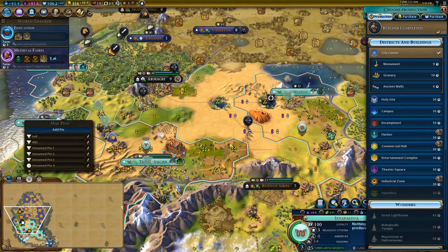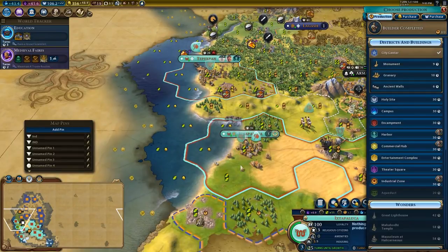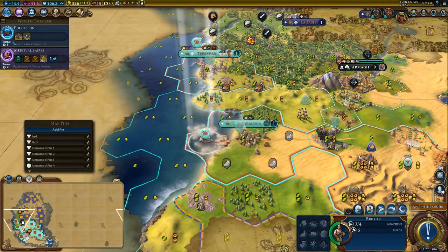I think I have enough harbours, but harbours are just so good for coastal cities so it's kind of hard not to build them immediately in coastal cities.